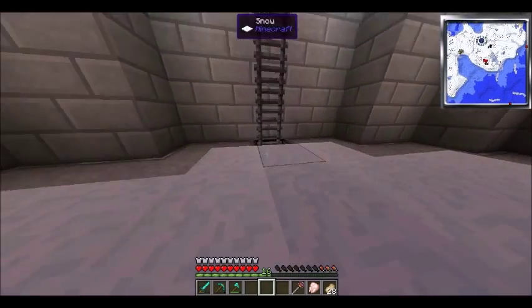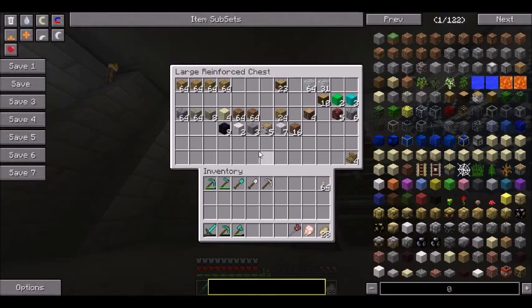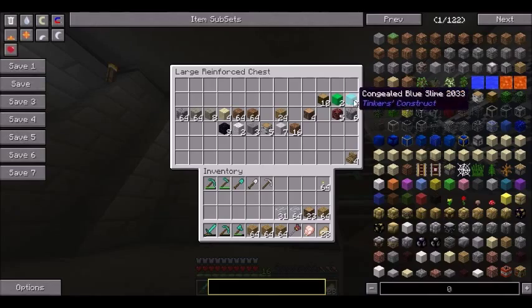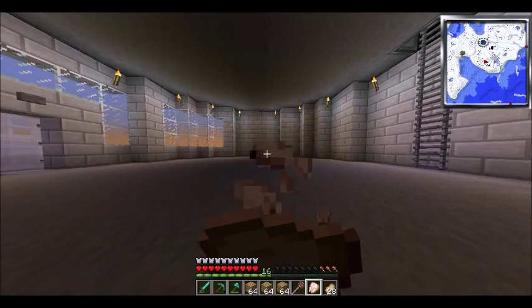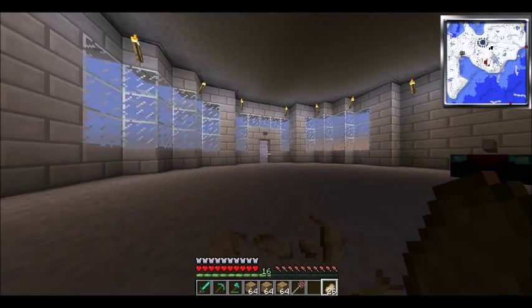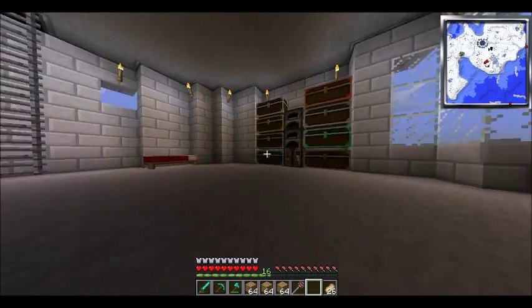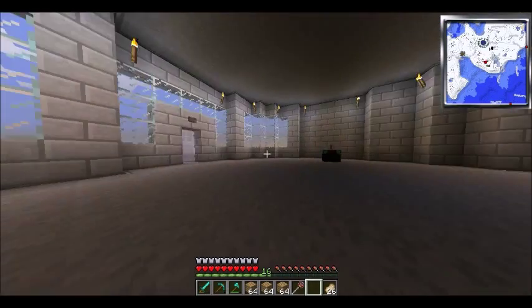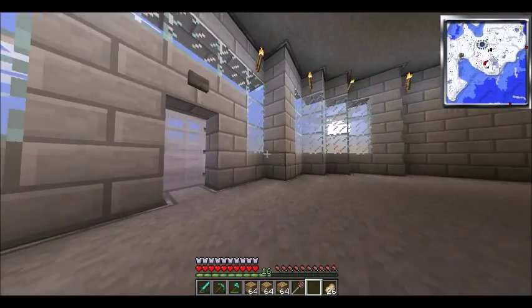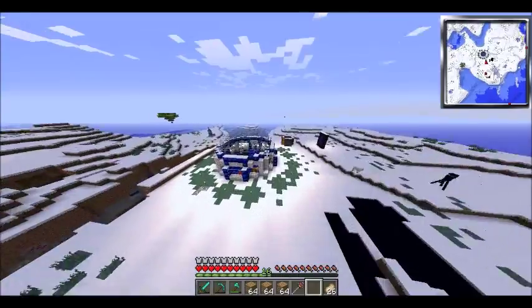So I made it back to my snow base. Checking my chest... Nope, stuff is not there. I guess I'll take this stuff. That kind of makes me really sad — I had my clear glass in there, I don't even know how I got that. Flying made me really hungry, but I can finally eat this raw chicken that I've had in my inventory for god knows how long. Yeah, that kind of bums me out. If you guys know what happened, let me know.